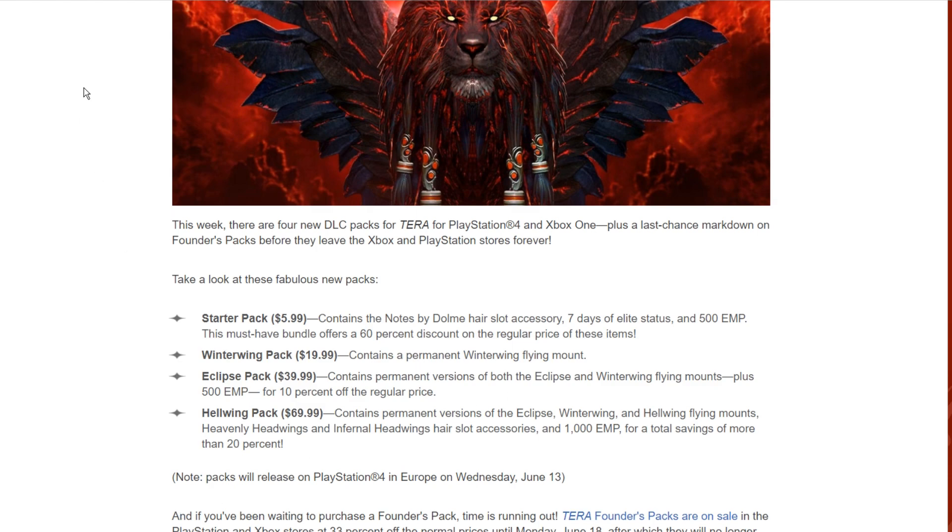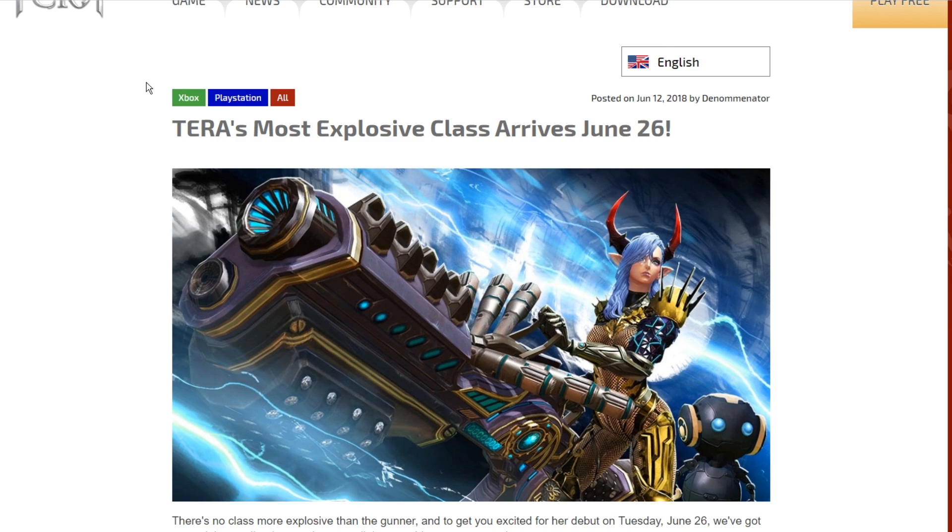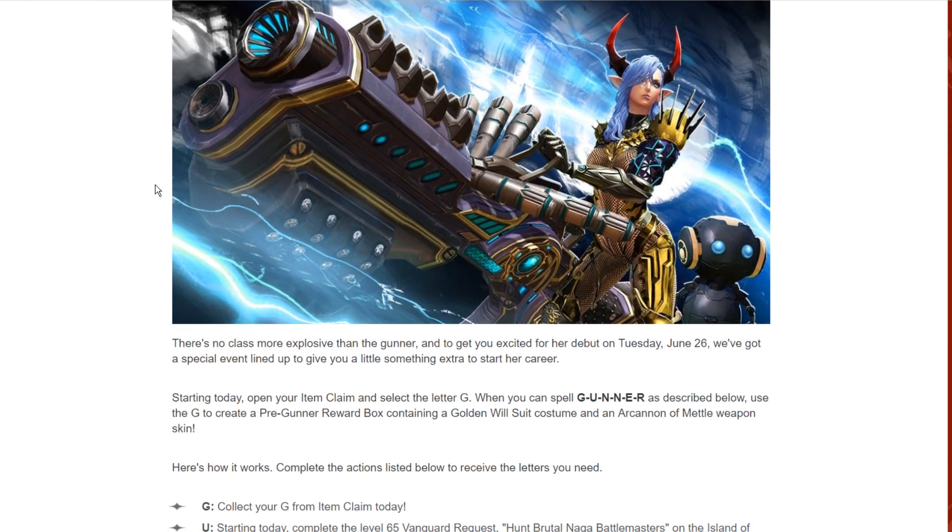For the final news everybody's been waiting for — the new gunner class arrives June 26th, at the end of June. En Masse's statement says there's no class more explosive than gunner. To get you excited for her debut on Tuesday June 26, they've set up a special event. Starting today, you open your item claim and select the letter G. When you spell G-U-N-N-E-R as described, you create the pre-gunner reward box containing a golden wheels suit costume and an Arc Cannon metal weapon skin.